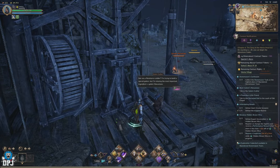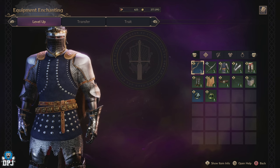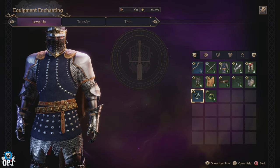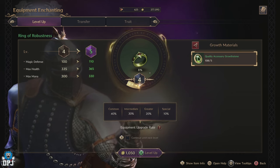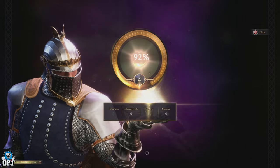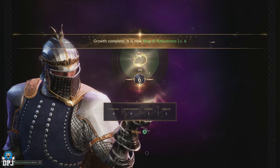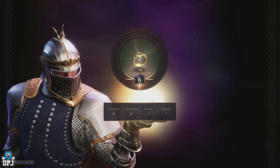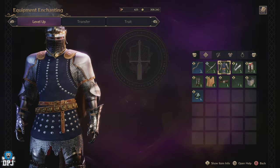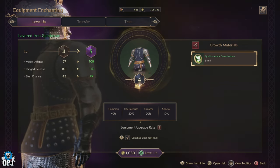As you progress this game you'll eventually come to having that green armour. Green armour is the start for players where the transferring system becomes available. Within your menu, head to that equipment enchanting screen. Here you first want to work towards levelling up and maxing out all your green armour and weapons — everything you can level up, you want to max out. The max level on a green is level 6. This will require quite a few growth stones, but you are rewarded them as you play the game. Don't be wasting these by using them on pieces you don't need.